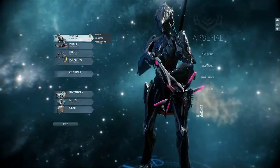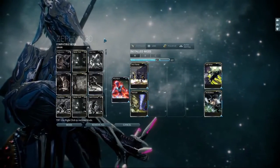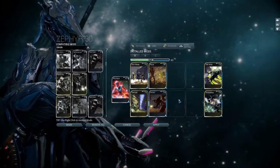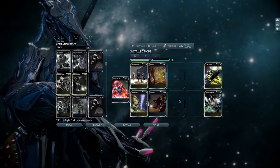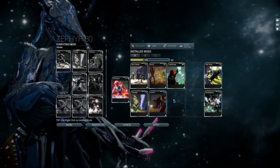Zephyr's aerial superiority can be further increased with the utilization of mods. Strength and range mods will benefit all of Zephyr's abilities. Further complemented by a duration mod, Tailwind, Turbulence, and Tornado's effects will last longer in battle.